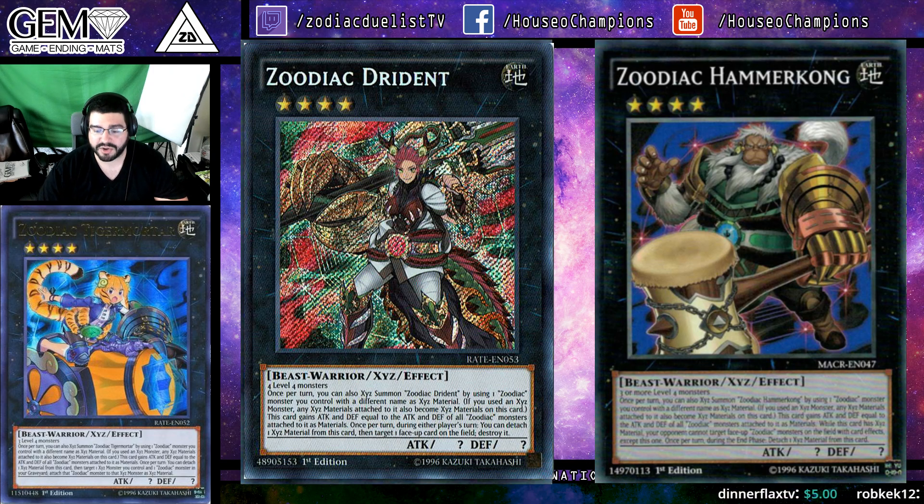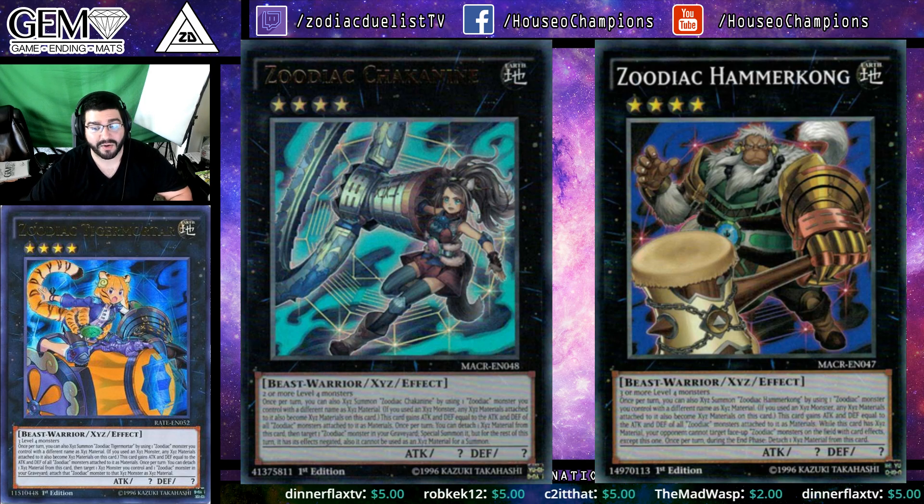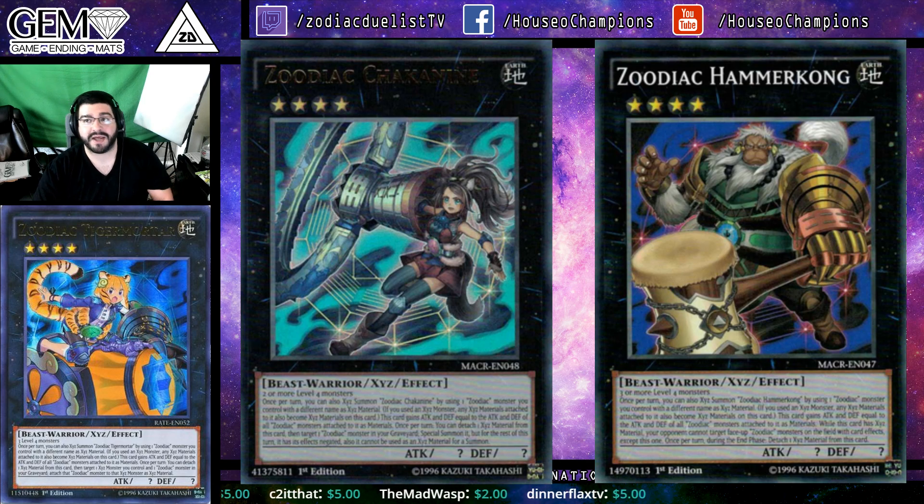A lot of people are using Zodiac Chaconine in their Fusion sub-combos very early, but this play came up multiple times throughout the tournament. Chaconine only takes two or more level 4 monsters, so she's actually very generic, and you can make this extension play using Instant Fusion and have a rank 4 after doing your entire Fusion sub-combo in order to execute this play.